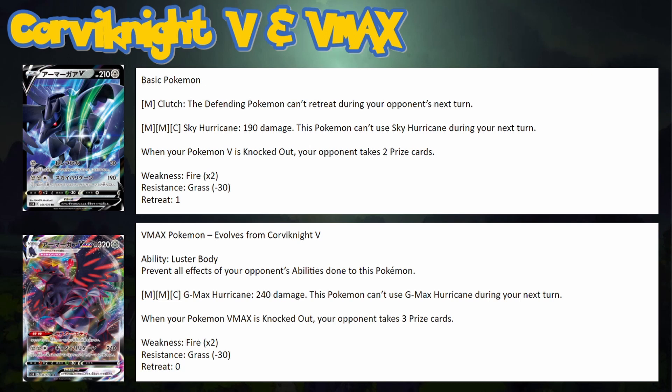ADP's game plan becomes more than just Boss-Boss with this. Corviknight has 320 HP as a VMAX, so we don't always have to worry about sending in Zacian and hoping it doesn't die. Corviknight can take hits. For example: Corviknight comes in, knocks out a Tag Team for four prizes, the opponent swings but doesn't knock us out, we retreat, switch, and knock out whatever — game.